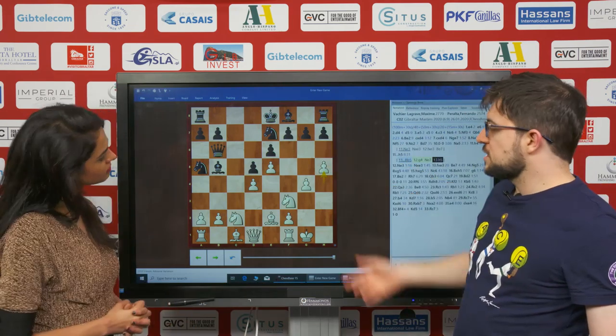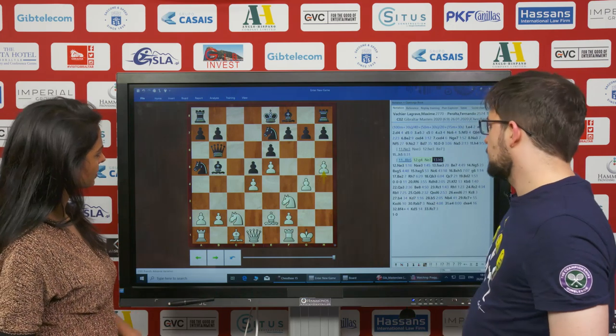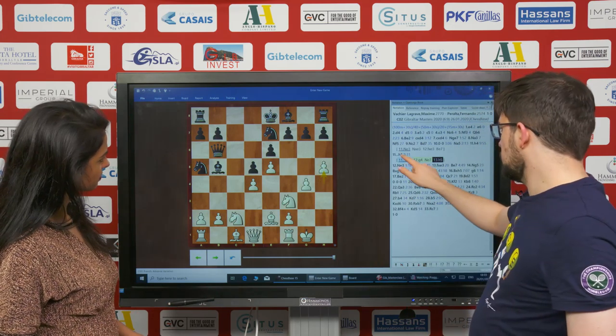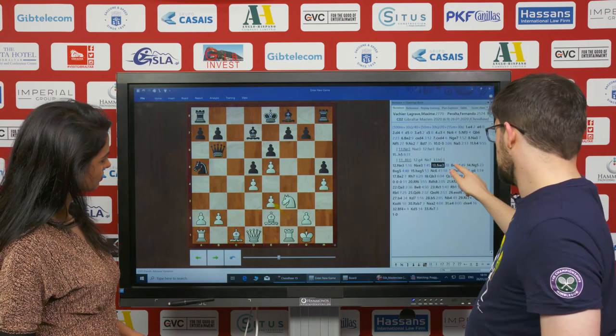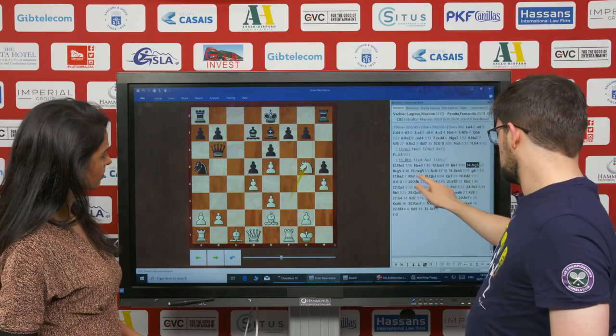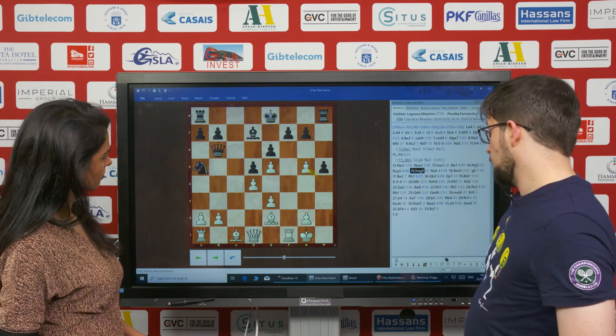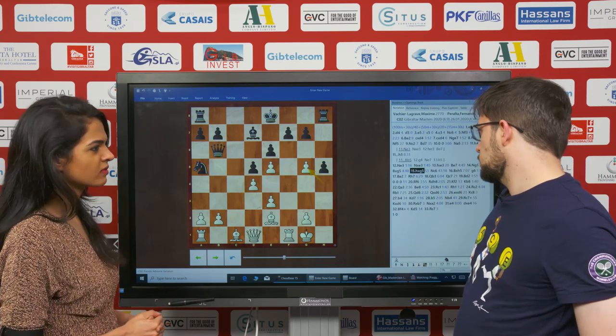Some ideas with h6, g6, bishop g5 — creating dark square weaknesses. So this is better. But after h5, knight e3, knight takes, pawn takes — you have to stop knight g5. You cannot stop it, but you have at least to exchange the knight. So knight g5, bishop g5, hg. And here Fernando thought for like 45 minutes.